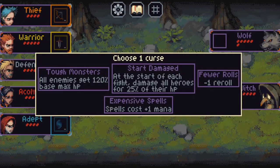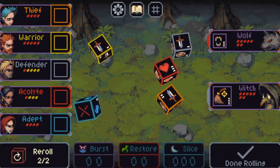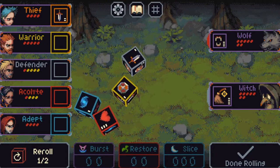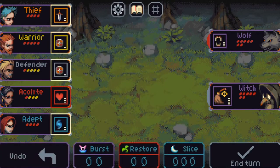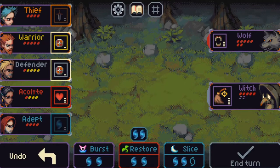We are going to choose... I really dislike this curse — expensive spells — because you never really get to use the spells unless you have a lot of spell casters. I don't want to do a custom run yet; I just want to beat hard mode first and then we'll move on to something else. Let's do tough monsters. We want a little bit of defense, and we don't want any healing at the beginning because it's useless like that. So not a bad start — we'll just hit the Witch, which is probably the worst enemy right now.